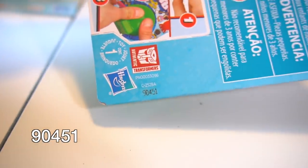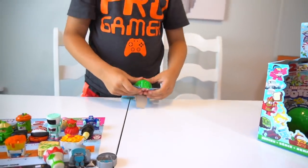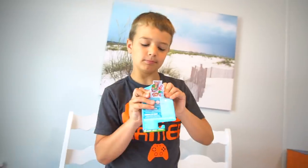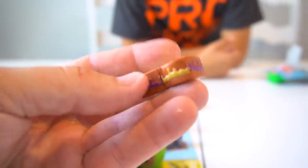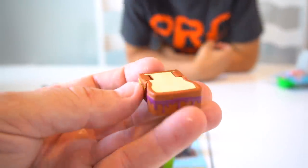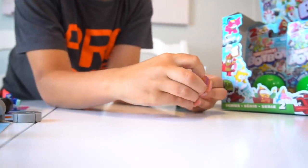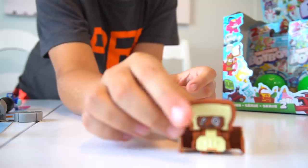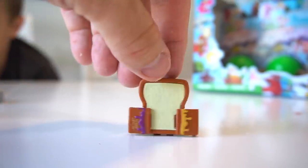Number 90451. Guesses include Sippy Berry or King Candy Hooves, like a unicorn ice cream. But it's PB Jr! A peanut butter and jelly sandwich. Look at that! To transform it, you pull out the sides and pull his face down — look at that, PB Jr!